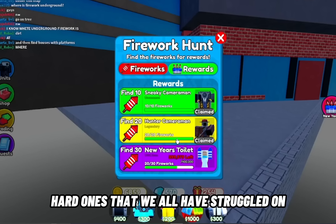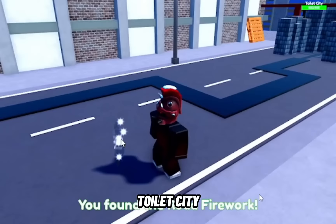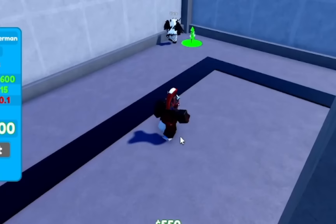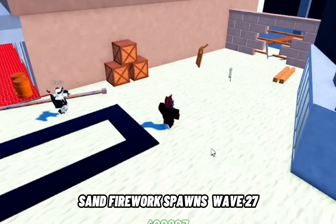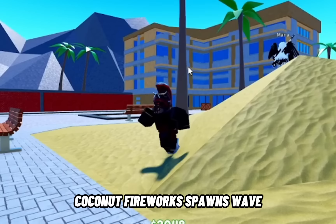Now it's time to get the 10 hard ones we've all struggled with. The first one is on toilet city, appearing on wave one on easy mode. The second — the toxic firework — spawns at Kerman HQ wave 8 on easy mode. The third firework spawns wave 27 on desert on medium mode.